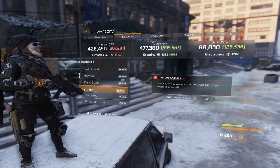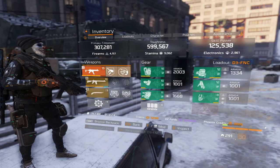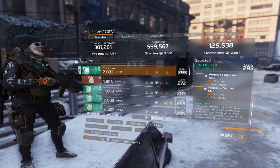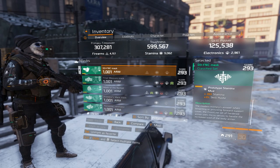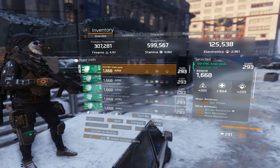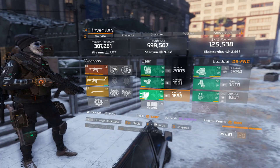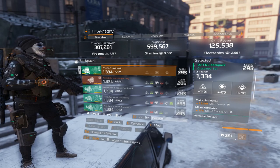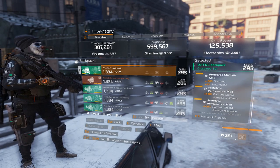Moving on to my Defense — it's a Support Build, 9k Stam, so pretty much the basic version. My chest piece is on Stamina, Skill Haste, Health, Ammo Capacity, and Skill Haste Mods. My mask is on Skill Power, Stamina, and Burn Res with Skill Haste Mods as well. My knee pads have Skill Power, Stamina, Disrupt, Burn, and Blind Res. I don't use Shock Res because when I get shocked, my Shield takes the damage, not my character. My backpack has Firearms, Skill Power, and Bleed Res, with mods: Ballistic Shield Damage and Skill Haste.